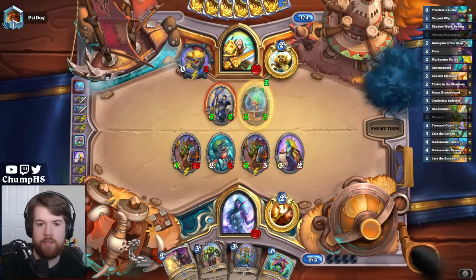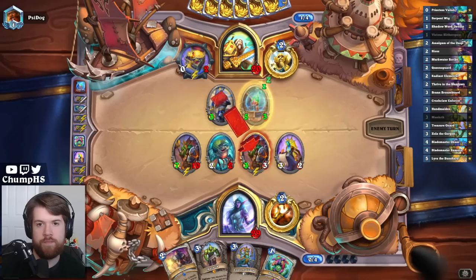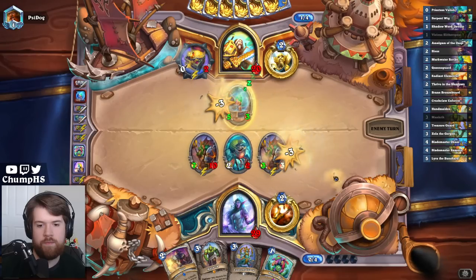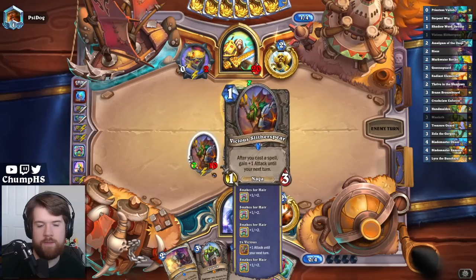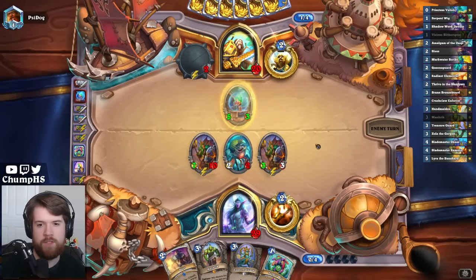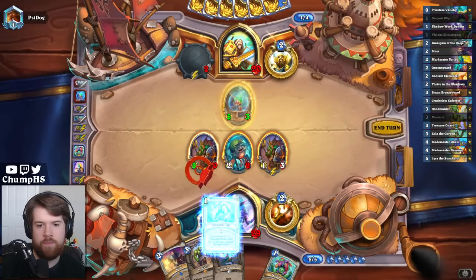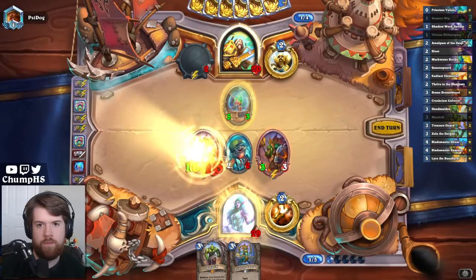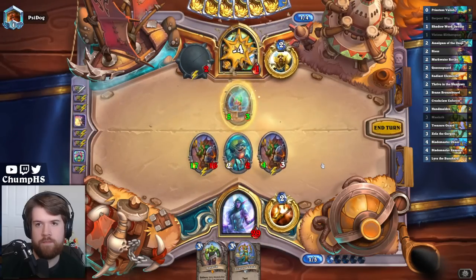That's a very strong Divine Shield minion. Do I have lethal here if they do nothing else? I Wig this up to 12, Bless it up to 15. Easy.